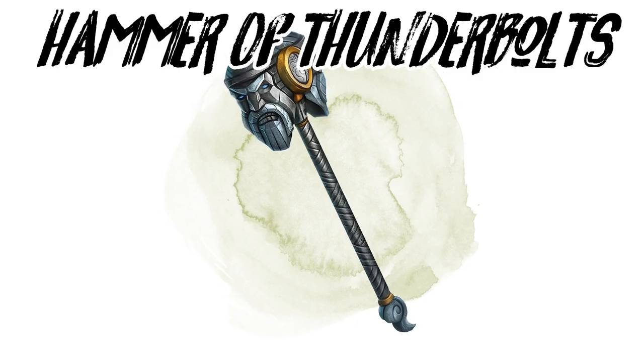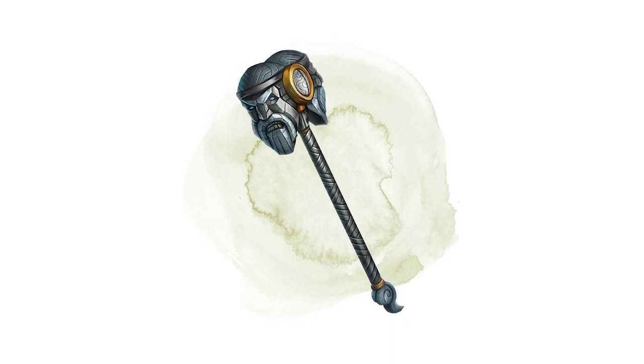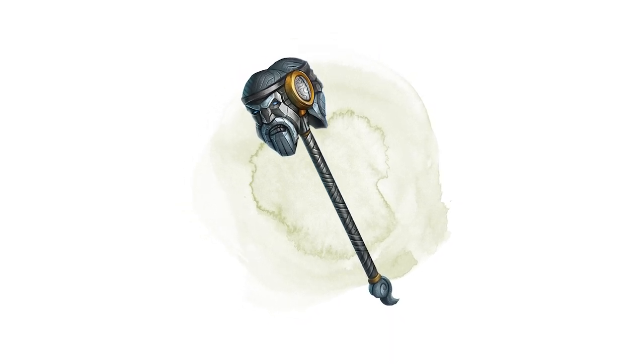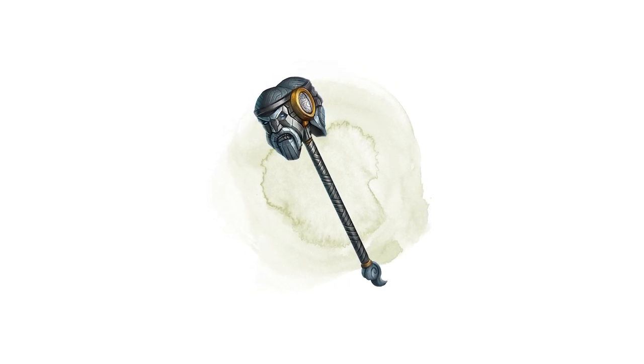Hammer of Thunderbolts. If you're a fan of thunderous entrances, the Hammer of Thunderbolts is for you. It's especially effective against giants, and with the right gear, your strength soars to 25 and your hammer strikes resonate with thunder.